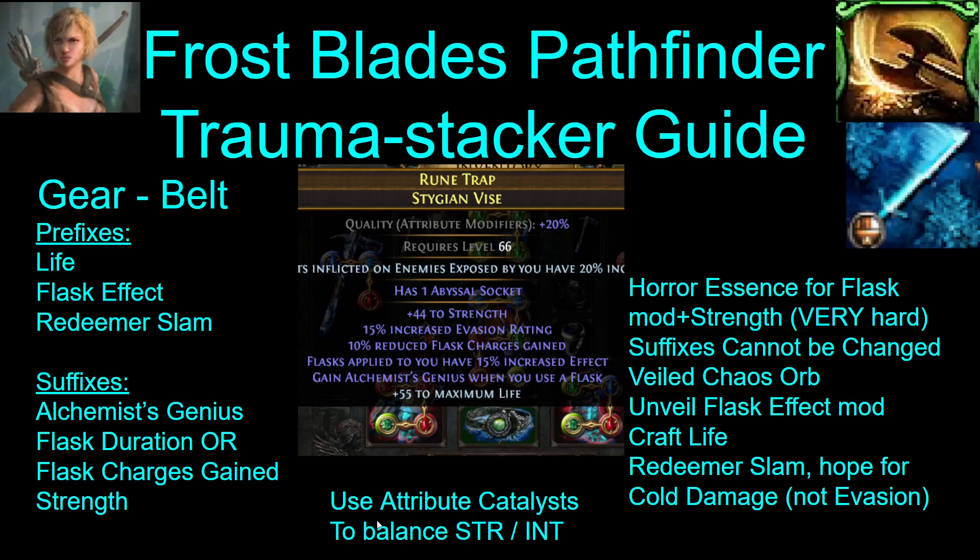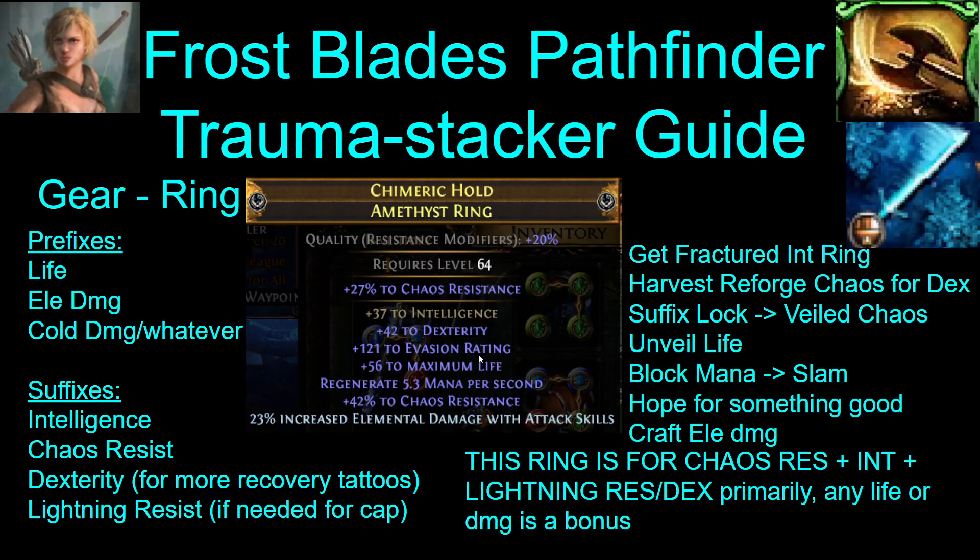For attribute balancing, using attribute catalysts is the easiest way to do it. Adjust your attribute catalysts until your strength is exactly the same as your int. You will need similar tiers — once you have the correct tier of int from the boots, adjust your strength to match your int. For the last ring, this is pretty much for chaos resist and int. This is how you cap your chaos resist on this ring. After you get the int, you can get lightning resist if you still need it depending on what kind of flask you get, or you can get more dexterity for more tattoos. For the prefixes, get life and damage — whatever life and damage you can get.